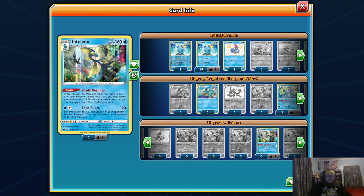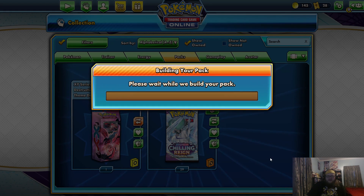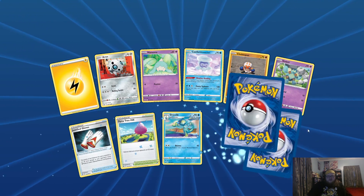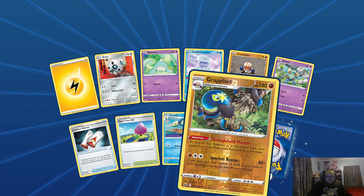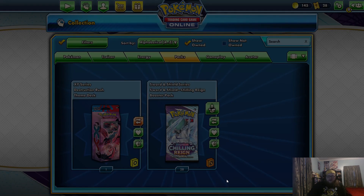Loading — hopefully it's loading something good. A Shadow Rider Calyrex VMAX! And a Grapploct and a Walrein. I love Grapploct by the way — huge fan. Reverse Kufu and a Scullibead. Reverse Galarian Chessnaught.